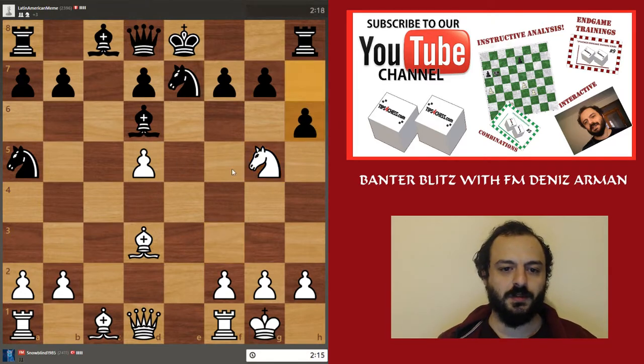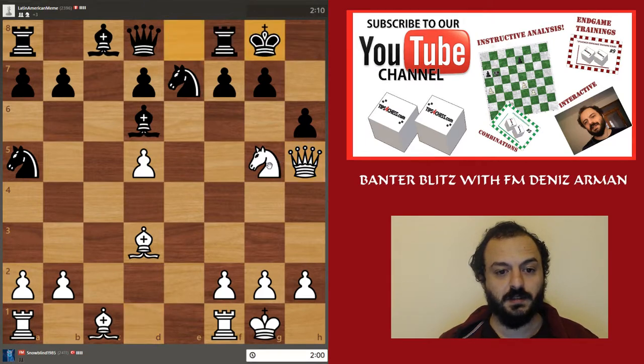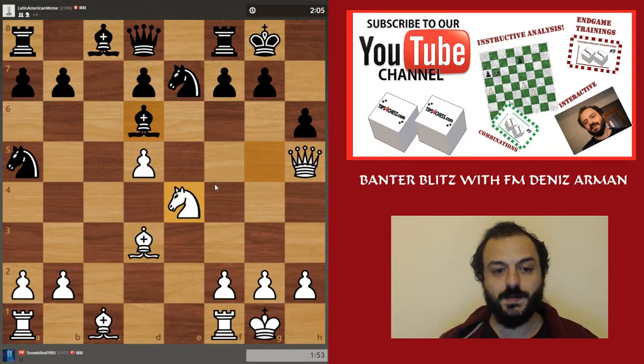I'm a piece down, but I have lots of activity here. Bishop to F7 is one of the moves considered in this position. I'm going to go for this after. I'm not really sure what my opponent should play. Knight to E7 is one more move to consider, but I want to play knight to E4 first, and factor in this bishop, trying to create a massive attack on the kingside.